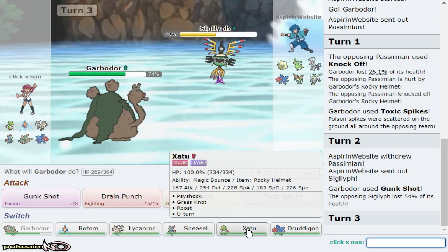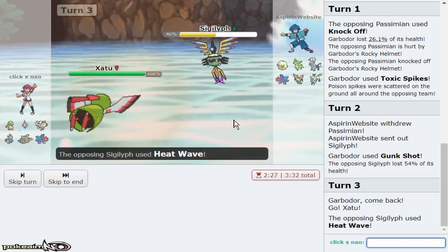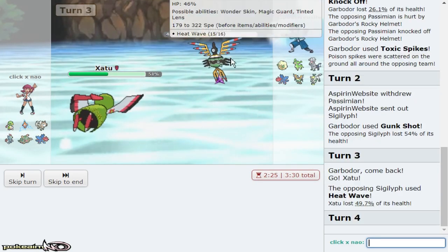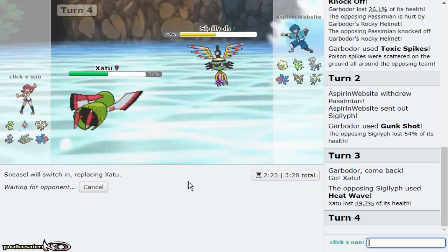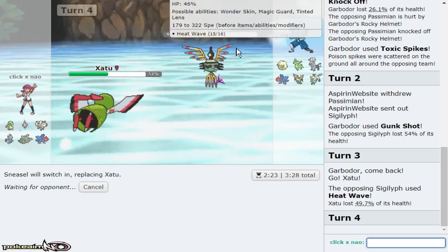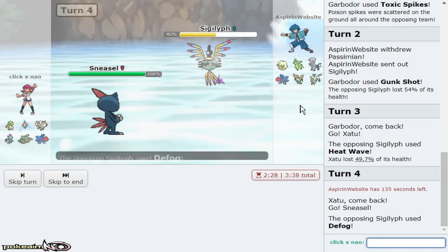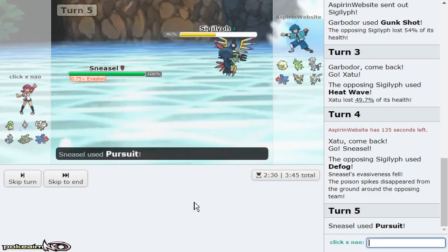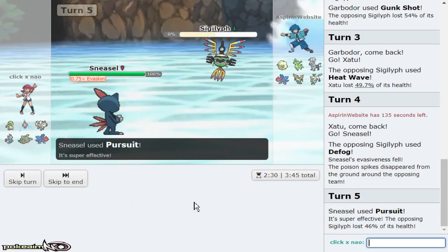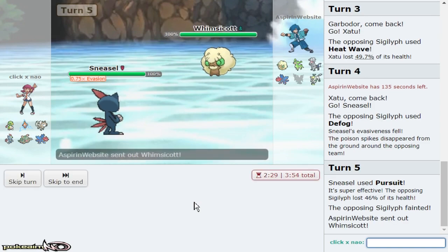I don't mind going Xatu first on the potential Psychic or Heat Wave. I'll actually double out to Sneasel. I don't think Xatu invites in much, but he might just go for Roost versus Xatu itself, and I can just pursue him as he goes for defog himself. This works too — basically Sigaliph is now gone, the only Pokemon on his team that wasn't able to deal with my T-spikes, and I'm able to get rid of it right there.